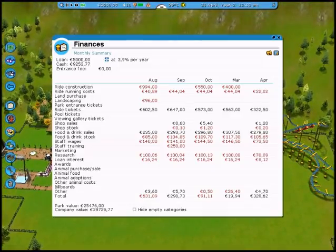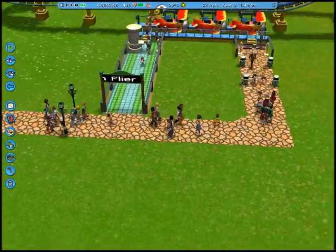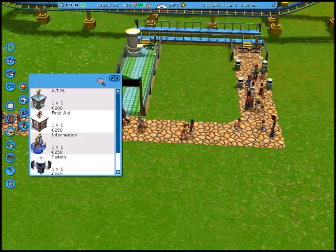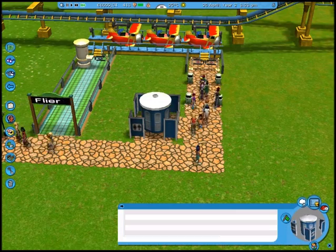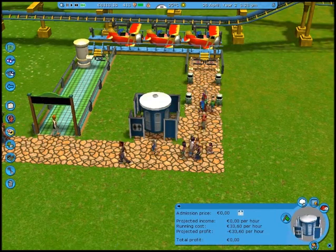Either way, I don't like having loans, so let's pay off a thousand. Take your money back, dirty investors. Let's actually put a toilet right here — might as well. It's quite far away from the other toilet. I don't want people to think I'm not caring about toiletries.